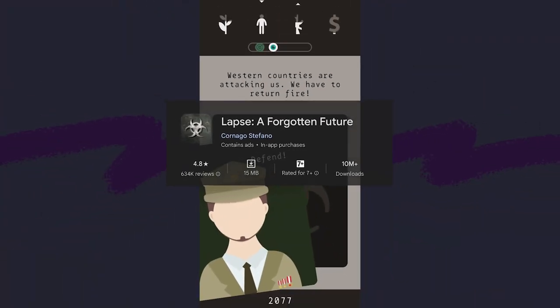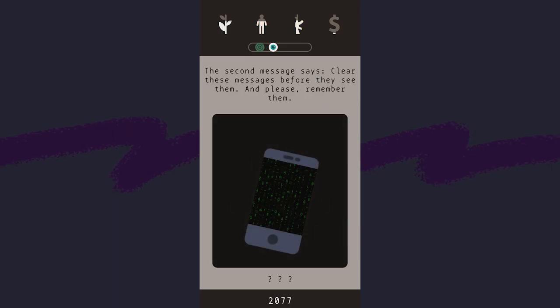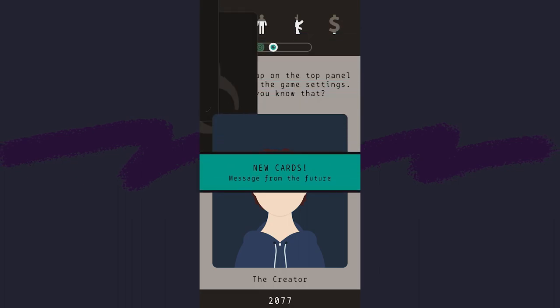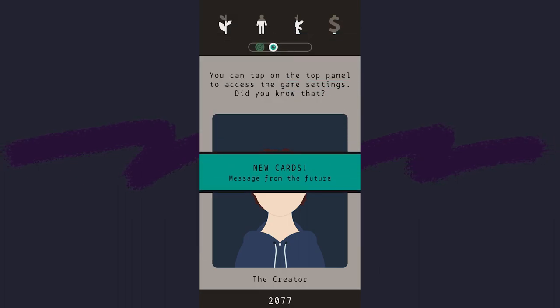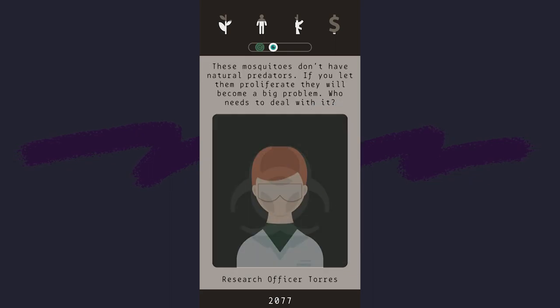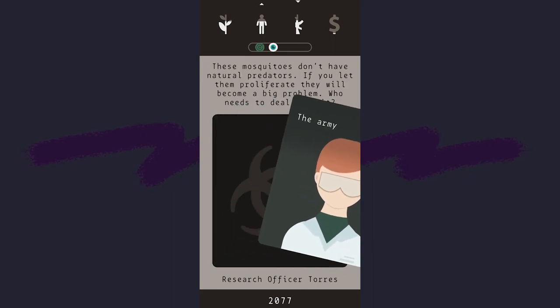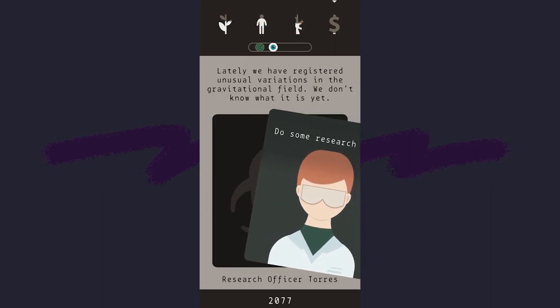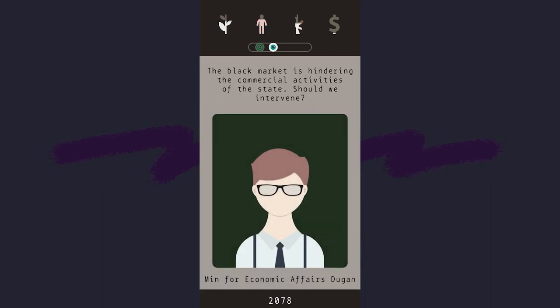Lapse: A Forgotten Future. Lapse invites players into a nuanced and mysterious world where every decision carries weight. The turn-based strategy isn't just about conquering lands, it's about immersing yourself in a rich narrative. The dynamic between your choices and the unfolding story creates a gaming experience that is both strategic and emotionally engaging. Dive into a forgotten future where your leadership shapes the destiny of an entire nation.